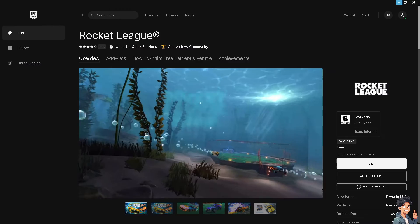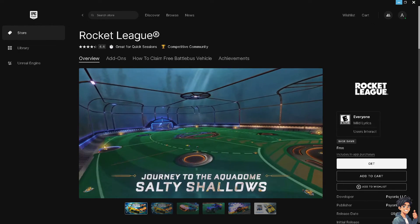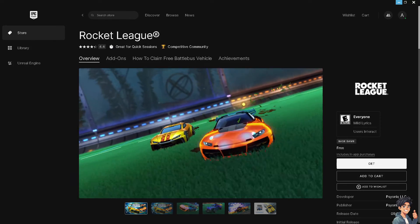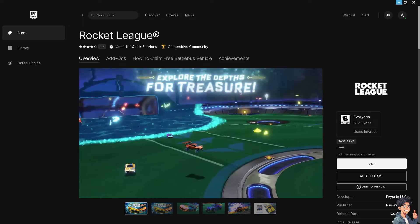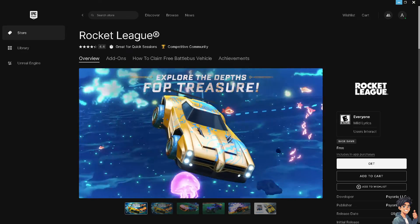You might also want to try disabling full screen optimization, because disabling it can improve compatibility and performance. Right-click on the Rocket League shortcut or executable file, select Properties, go to the Compatibility tab, check the box that says 'Disable full screen optimizations,' click Apply, then OK.